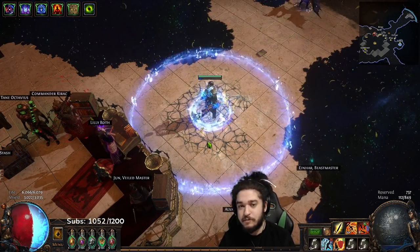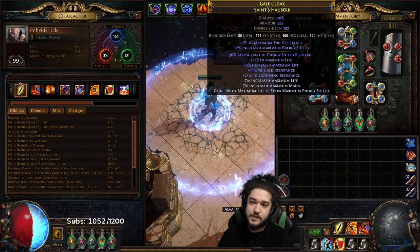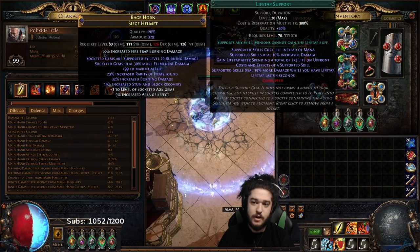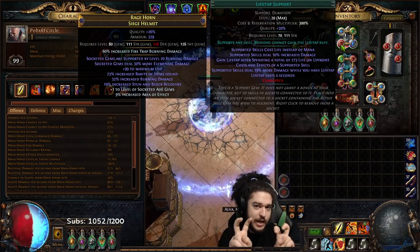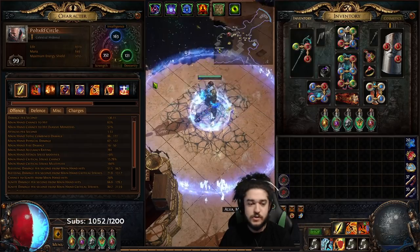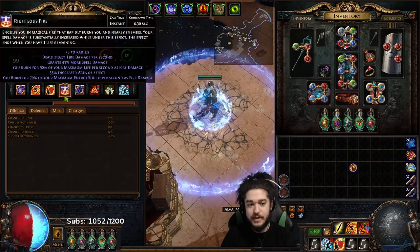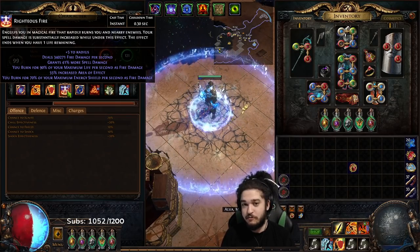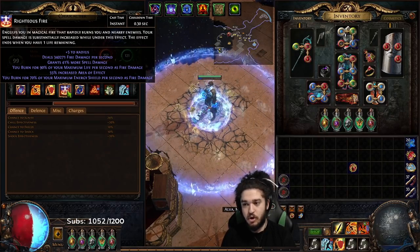Tip two is the Life Tap and Swift Affliction combo. A lot of people follow my PoB links and notice that Efficacy does more damage than Life Tap, so they use Awakened Inc AoE, Swift Affliction, Righteous Fire, Lighter, and Efficacy. The problem is there's a hidden mechanic in Path of Exile where you can add a secret duration tag to gems — because of All Righteous Fire this is allowed. If you remove the Life Tap gem, that little green 'R' disappears, killing the duration tag and making you unable to benefit from Swift Affliction.